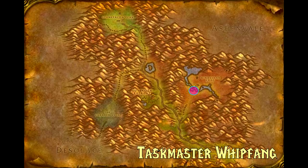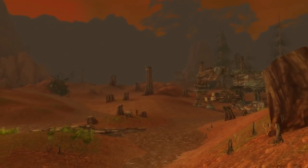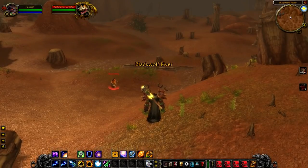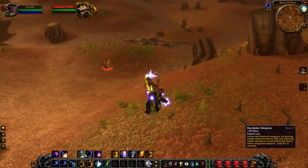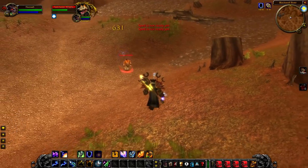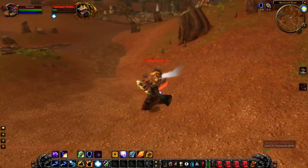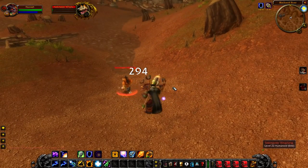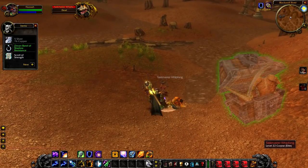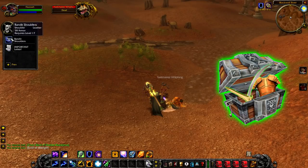Our first rare is Taskmaster Whipfang, a level 22 elite that hangs around inside of Windshear Krag. Being a 22 elite, you do have to watch out — he hits reasonably hard, but nowhere near as hard as some of the other rares in this zone. He's normally by himself and doesn't really move about much, so it's pretty much just a kill-him-when-you-can situation. As for drops, he will guarantee you a green, but it's completely random — no unique loot here.